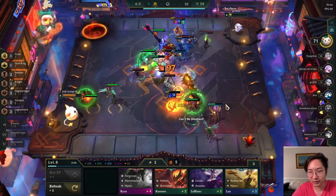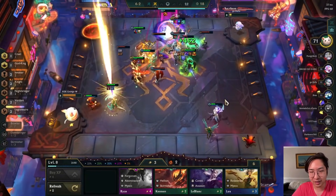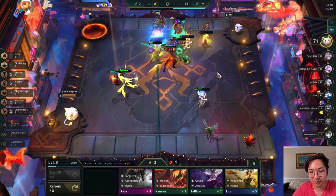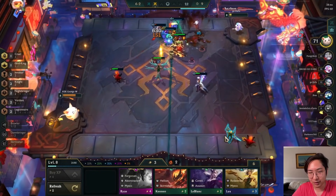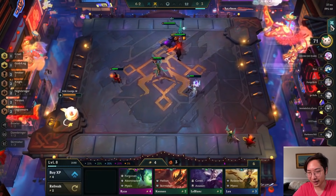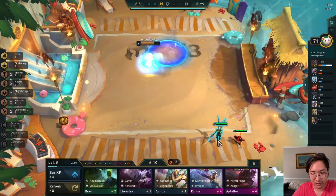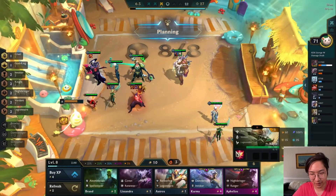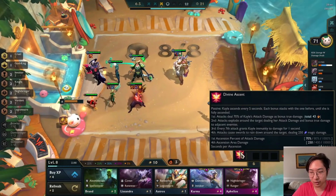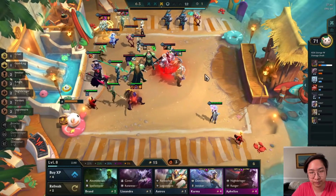Yasuo carried us really far as a two-star, so as a three-star it should be no contest. This is the guy that beat us before - we Zephyred his Ziggs last fight but he still pulled it off. Not anymore: we have three-star Yasuo. We also have two-star Volibear, Viego, and Darius. Kale is doing no damage - let me read her ability: first attack deals 70% of Kale's attack damage as bonus true damage. That's where the true damage is coming from, not the Morello.